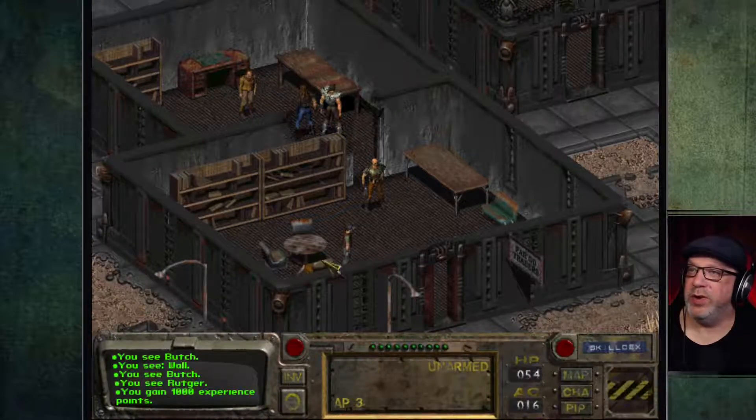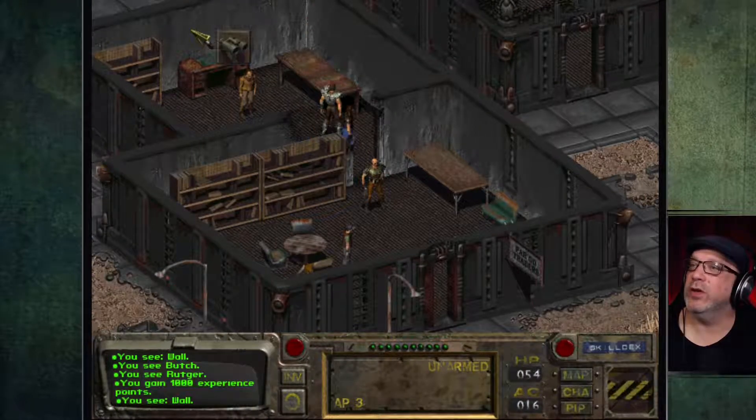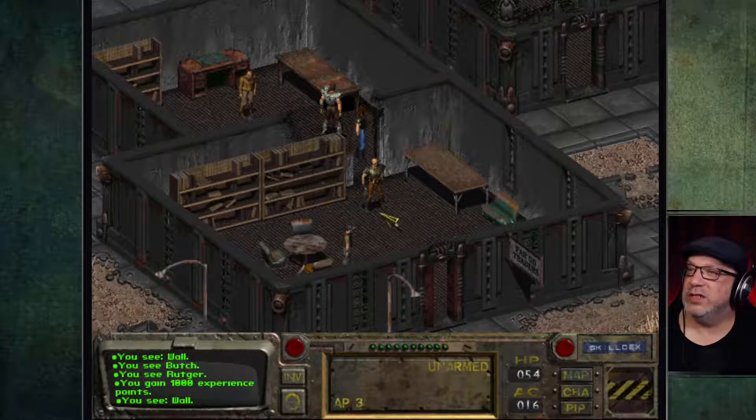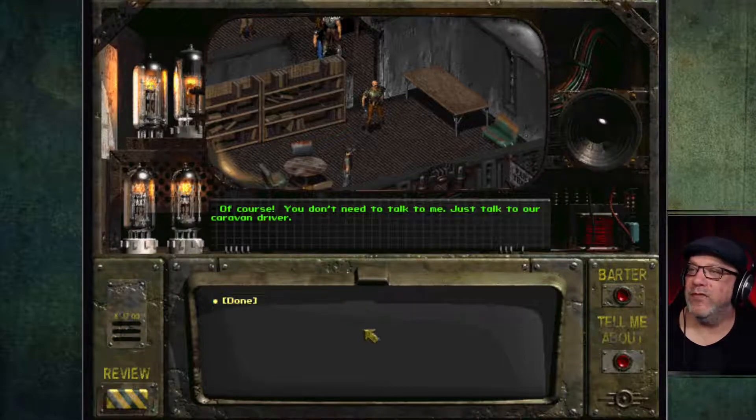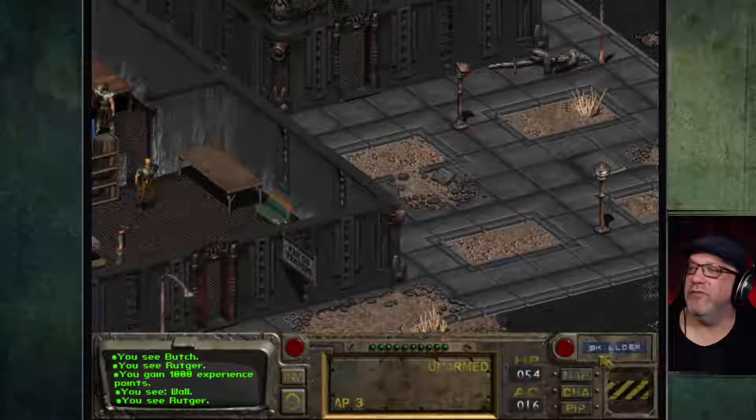Excellent — and we gain a thousand experience points for that, beautiful! Let's talk to Rutger again — maybe we can join the caravan. 'Do you have any more jobs?' 'Of course — you don't need to talk to me, just talk to the caravan driver.'